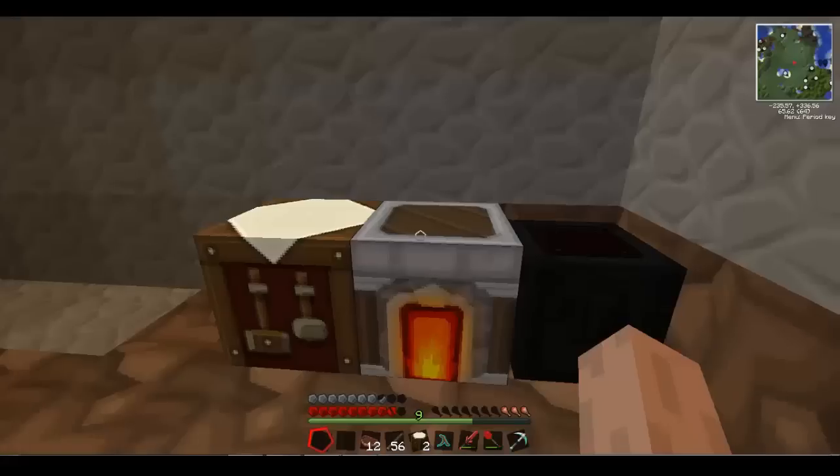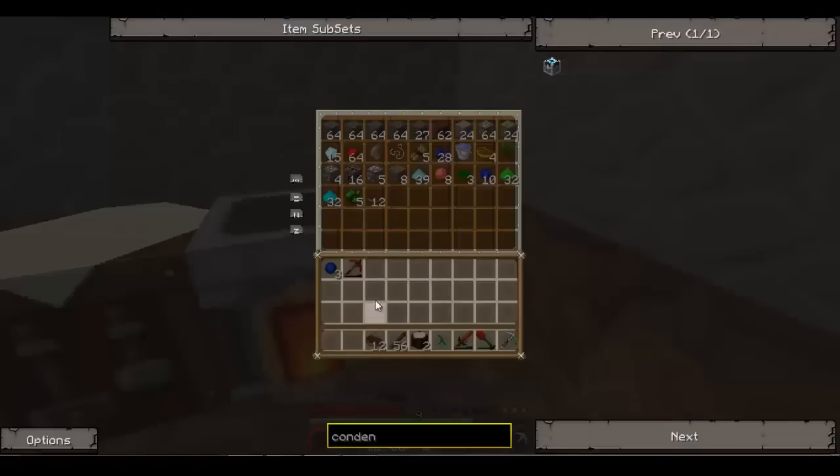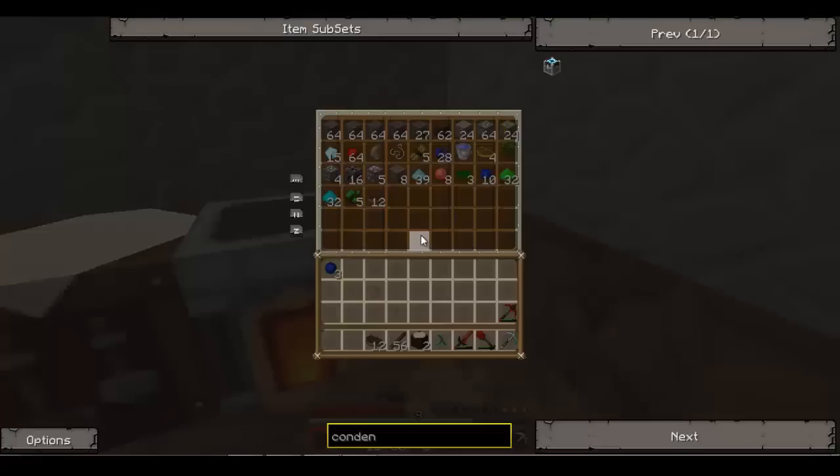That's a bit more meat than I actually need, let's just keep that in there for now. What was I going to make? I was going to make an axe, oh well, I'll just use my fists. Let's make another sword because that one's looking a bit low on health.